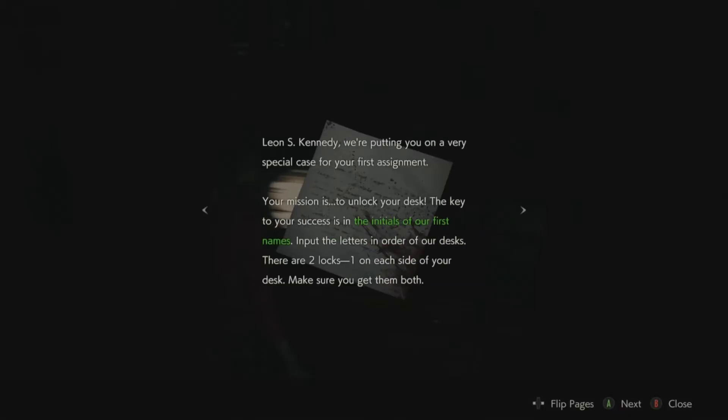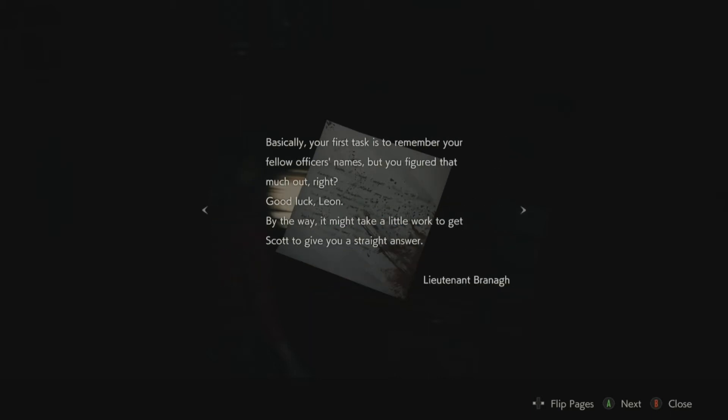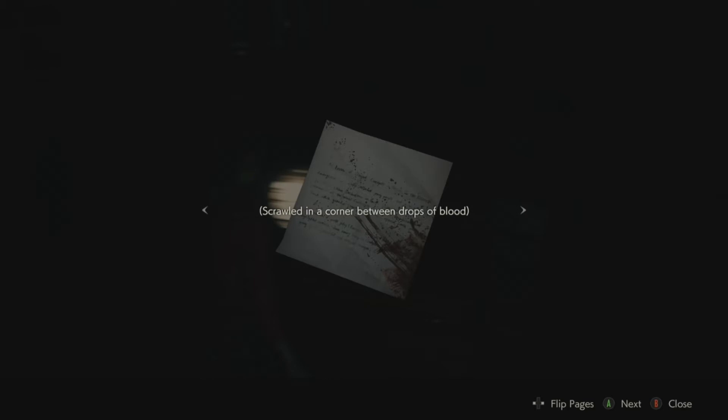Rookie's first assignment, Leon S. Kennedy - we're putting you on a very special case. Your mission is to unlock your desk. The key to your success is in the initials of our first names - input the letters in order of our desks. There are two locks, one on each side. Your first task is to remember your fellow officers' names. Good luck Leon. By the way, it might take a little work to get Scott to give you a straight answer. Lieutenant Brano scrawled in the corner between drops of blood: be glad you're not here, rookie.